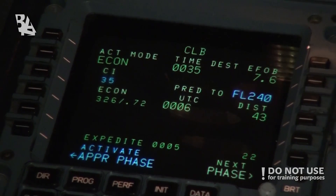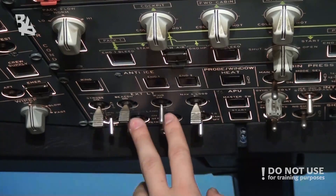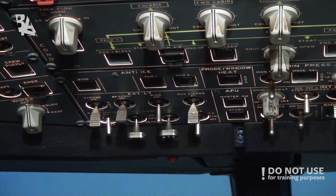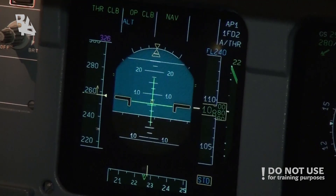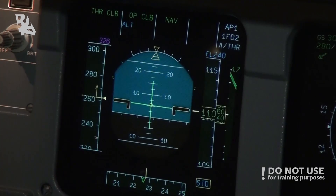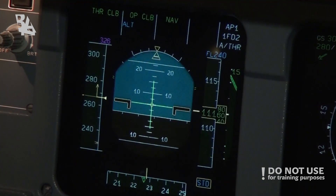And passing flight level 100, we can see that the speed is now automatically set to 326 knots. The thrust is the same — 87.8.